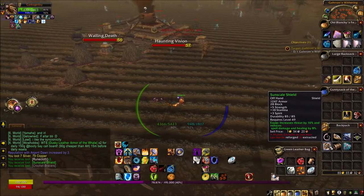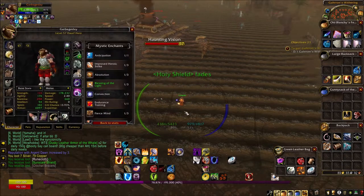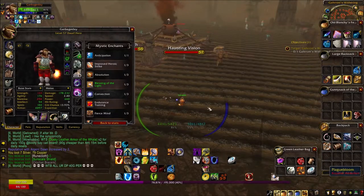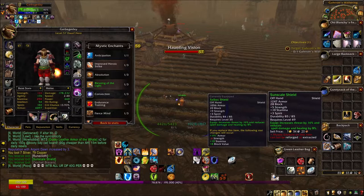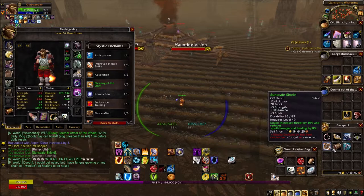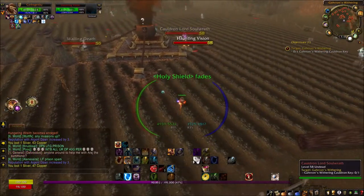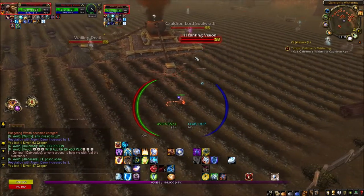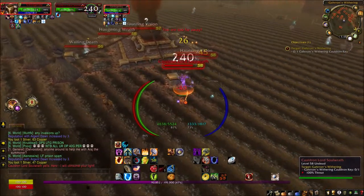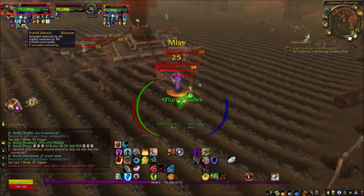A new shield drop — yes! So much better. This isn't the epic world drop I was talking about — the Wall of the Dead or Skull Flame Shield — but the Sunscale Shield I will absolutely take. More armor, more stamina. Once I attack this Haunting Vision I'll also aggro the Cauldron Lord, so the plan is: aggro the Haunting Vision, Repentance it, then go after the Cauldron Lord. The strats are real.